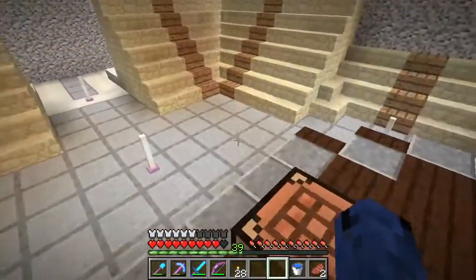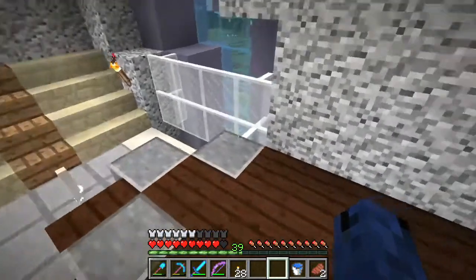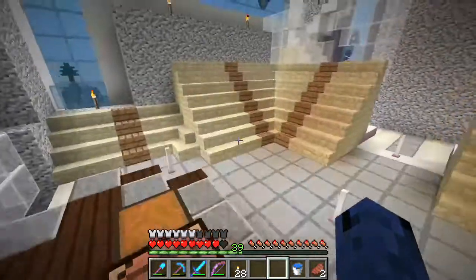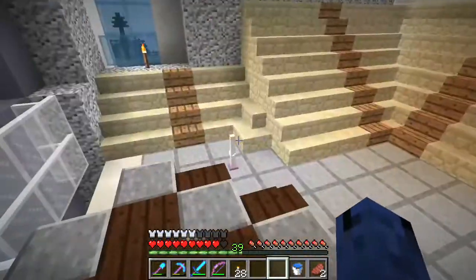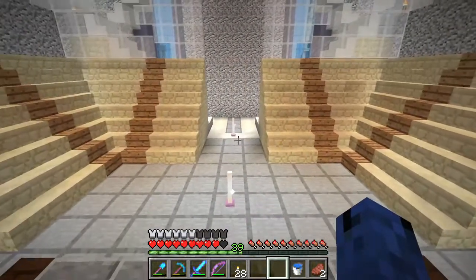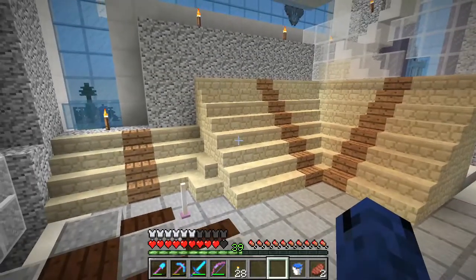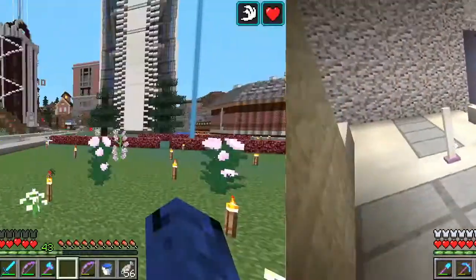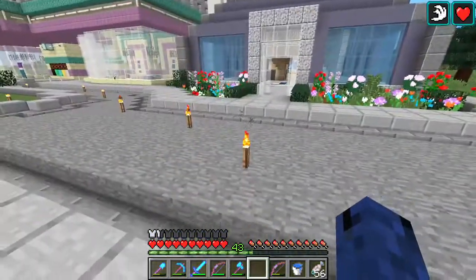Still a lot left to do in terms of downstairs - the lobby entrance, exterior bushes, the back patio - and plenty left to do here as well as we still need to finish off some details to really bring this recording studio to life. I think one more update should do it and I'm gonna get to work and see what I can get done. All right, we have done it - we're back for the final update and I think she is done, all the way done.